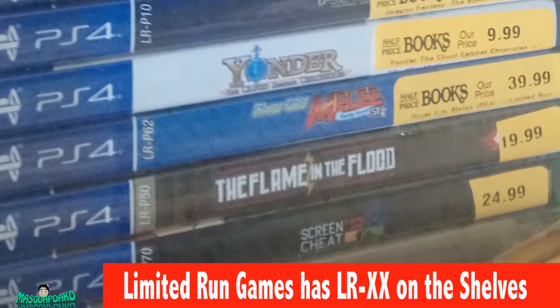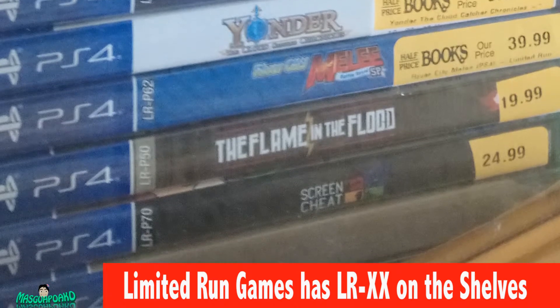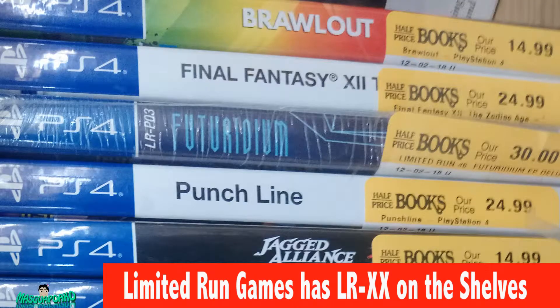Screen Cheat is $25. And the rest are hidden — I don't know what those games are. One has NUR in the name. Next one is Brawl Out, but I don't see the LR tag on it — no Limited Run tag. So Brawl Out is $14.99.